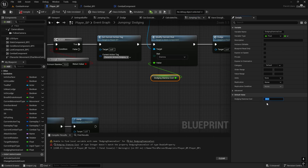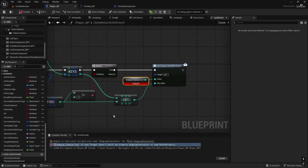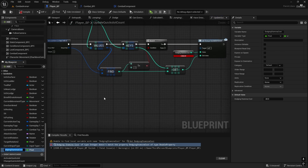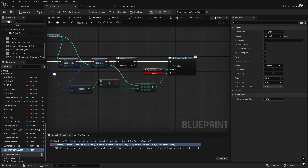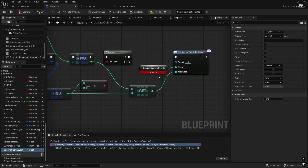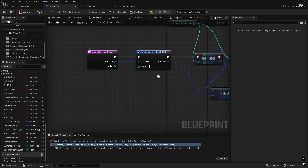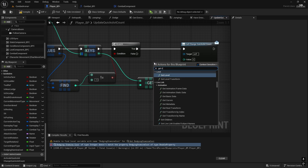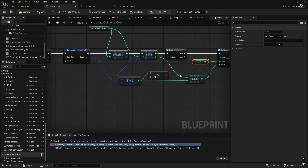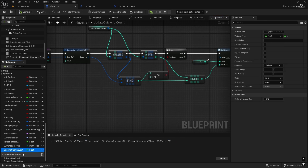There's a weird thing that happened — a random variable got renamed. I'm not sure why it's happening, maybe I'm doing something wrong. If it happened to you as well, just get the value manually. I remember this happening in one of the earlier videos as well. So Dodging Stamina Cost is minus 20.